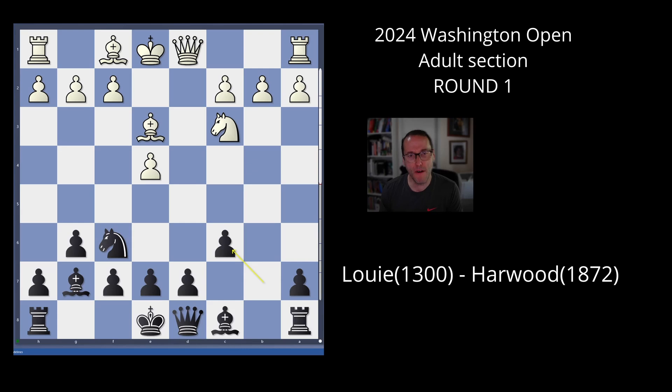The best way to capture here is with the b-pawn, because I want to continue to control the square. I could capture with the d-pawn, but then he trades queens and I don't want to give him anything to trade. I want to keep the game as complicated as possible with as many pieces on the board. But then he goes back to mainline theory — you've got to give him credit here. Bishop c4.